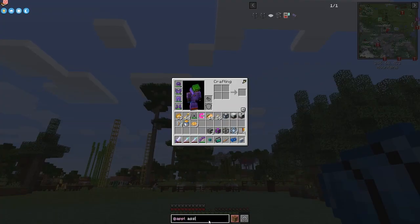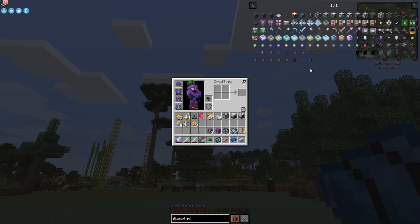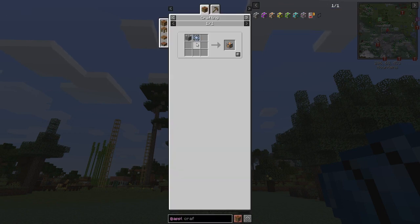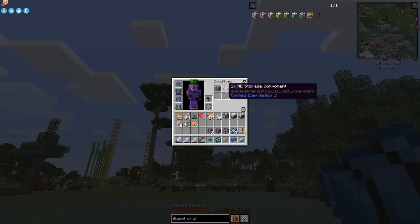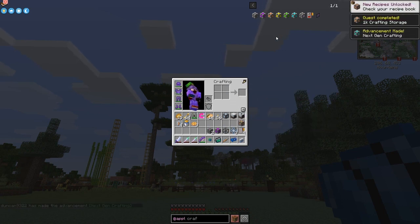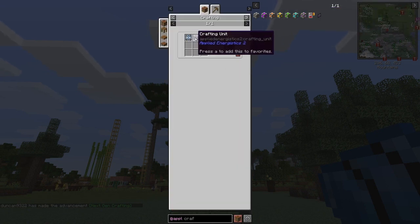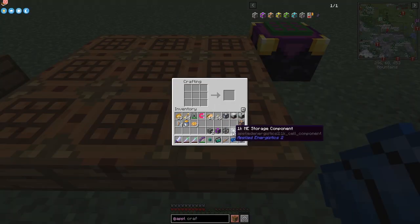For the 1k crafting storage you need a crafting unit plus a 1k storage cell, which I've got in my inventory. I can craft that - this is why I made four crafting units. We can also do the next one along: the 4k crafting storage, which needs a 4k ME storage unit plus a crafting unit. The 4k storage itself needs three of something - let me check what the other bits are.